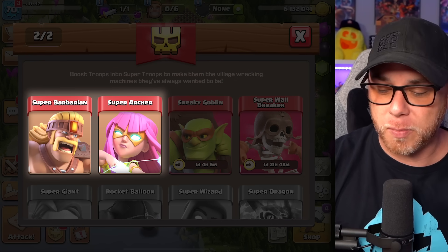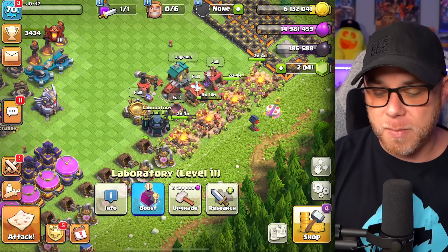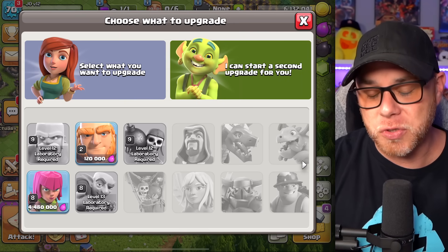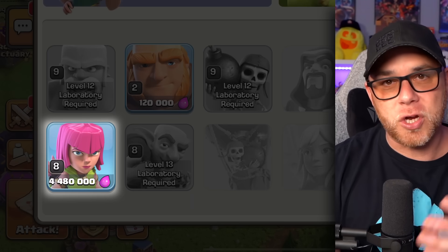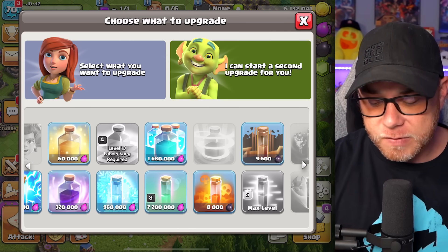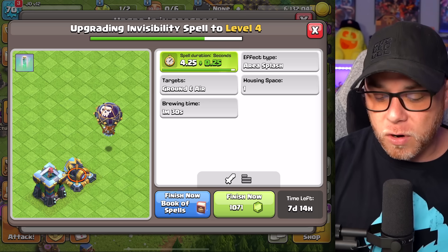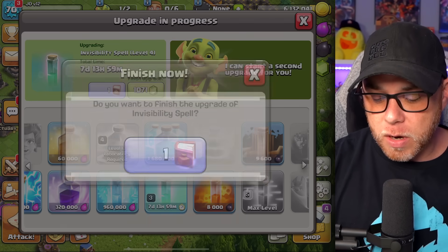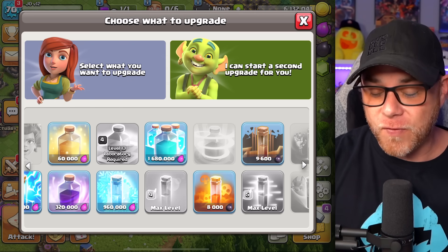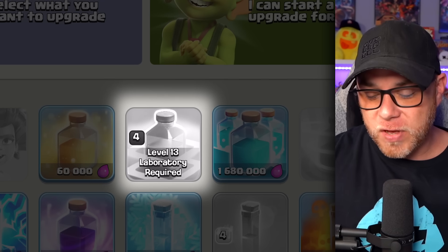The two super troops I'll be using most during this series are sneaky goblin and super wall breaker, though we might mix in super barb and super archer here and there. I know everybody is probably losing their mind seeing an idle lab — it just finished a few moments ago and I used a potion to complete it, so the archer is now level eight, which unlocked the super archer. We're also going to use a book of spells to upgrade the invisibility spell to its maximum level of four.